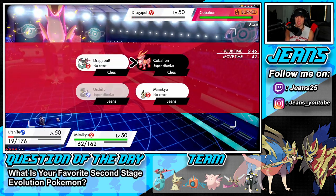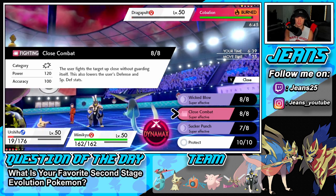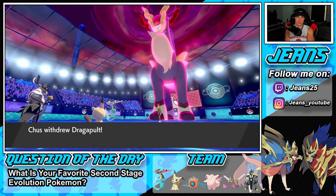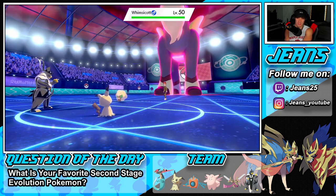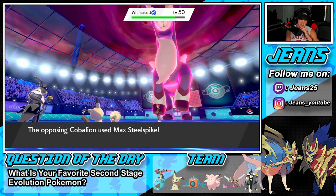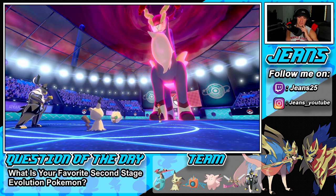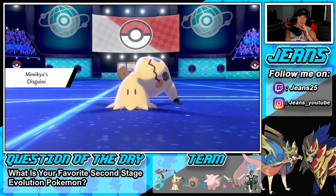He goes for Iron Head into my Mimikyu — oh no! Mimikyu's disguise eats it. He procs his own Weakness Policy! Now we have Dragapult in the back, still have our Dynamax advantage. I'm gonna Dynamax Dragapult, go for Fly to get a speed boost, and get after Whimsicott, then just Play Rough again. Mimikyu is such a good Pokemon — probably the best single-stage Pokemon in the game. His Disguise ability is phenomenal — it's a free first hit, he can soak up shots.